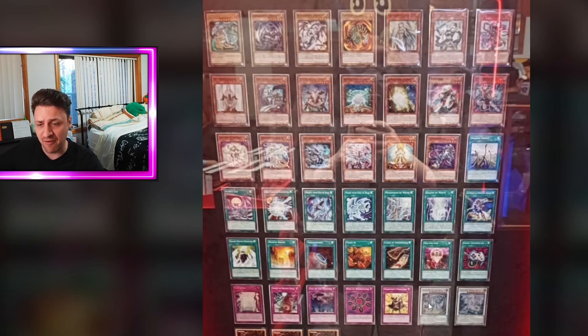The two extra deck monsters we have are Azurize and Blue Eyes Spirit Dragon — two awesome extra deck monsters. No fusions interestingly enough. Let's have a look at the power-up pack because this has some good cards.